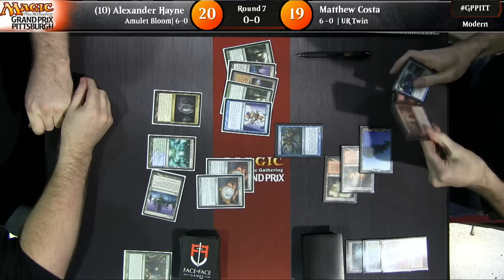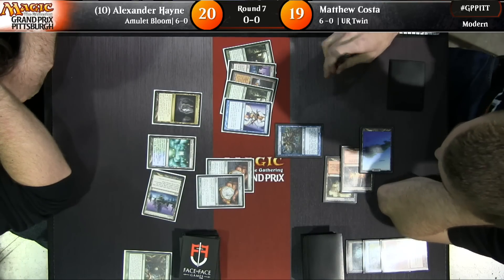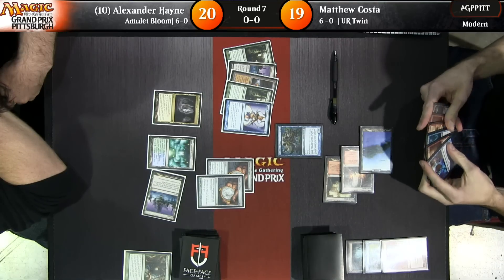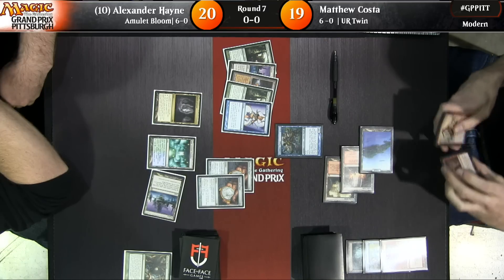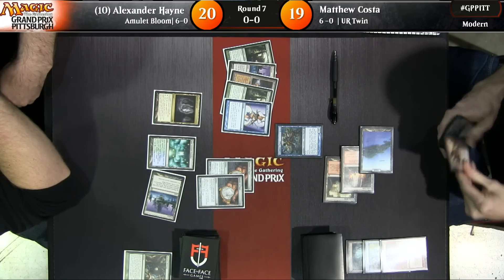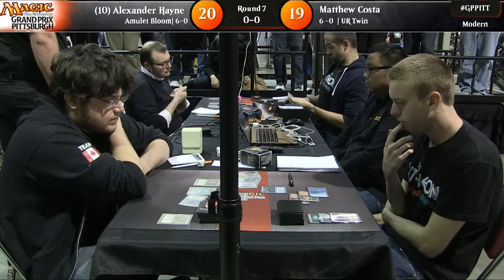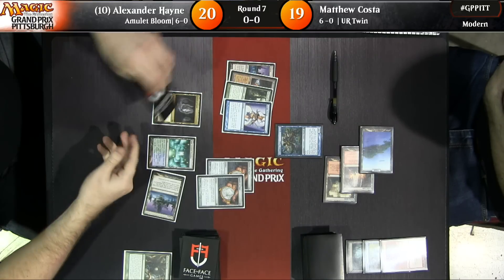Goodness sakes, Alex — he has two Primeval Titans. He's posted on the feature match board for round two of the GP. Costa has to decide if he wants to take anything at all and if he's going to survive. We're going to see Primeval Titan here, and usually once that loop starts, especially with the amulets going, they don't look back. With double amulet you can get the Slayer Stronghold — double strike, haste, and vigilance.